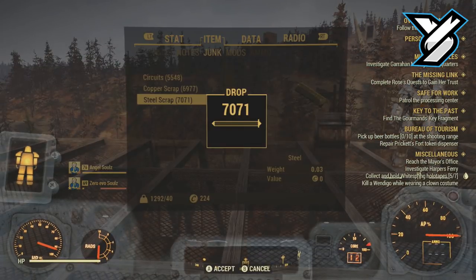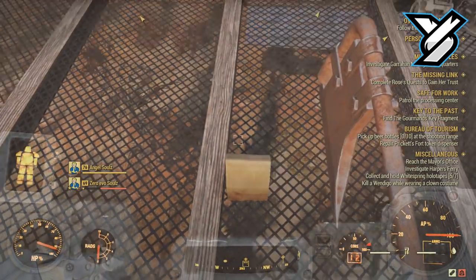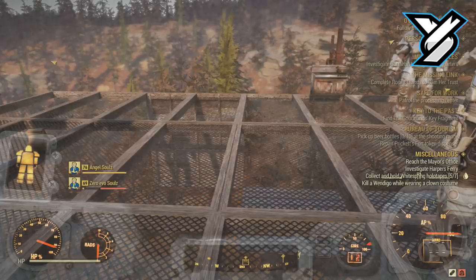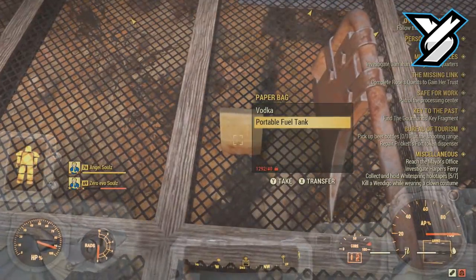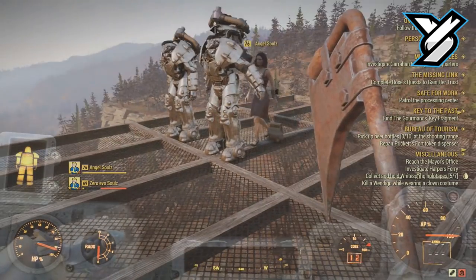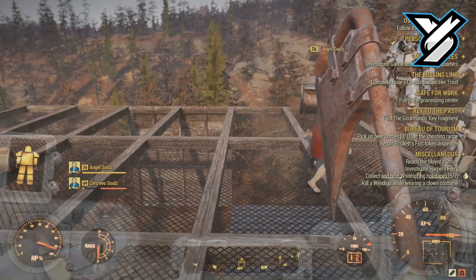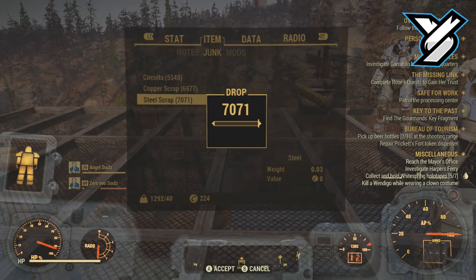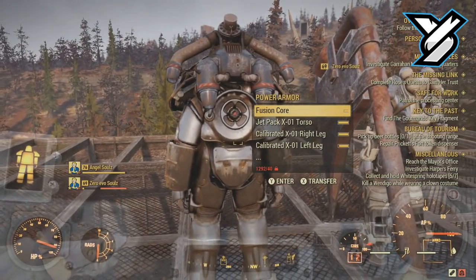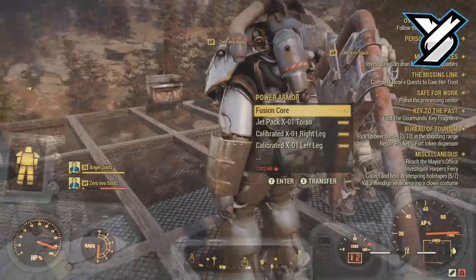To do this glitch it is really simple — all you need is two things. First, you need a full set of power armor. In the video we are using the X01 power armor with the jetpack, which makes it more worthwhile since these are extremely hard to craft because you need so many springs. The second thing you need is the portable fuel tank. To get it, go to basically any diner — most diners will have a portable fuel tank behind the register or inside the building.